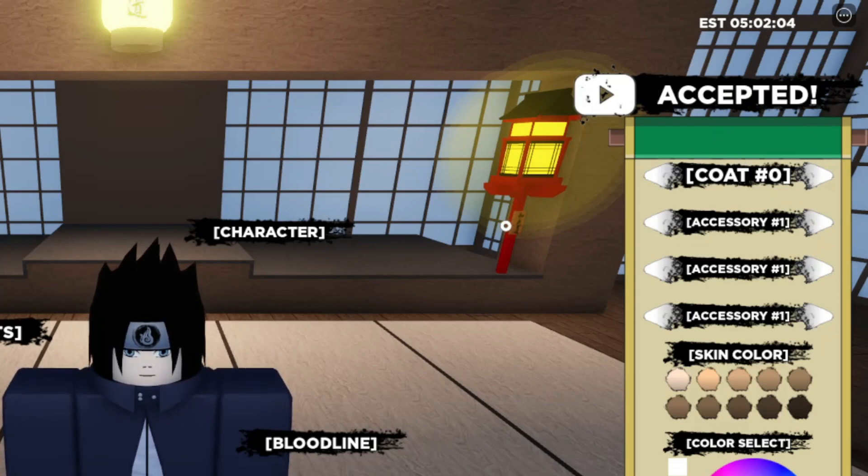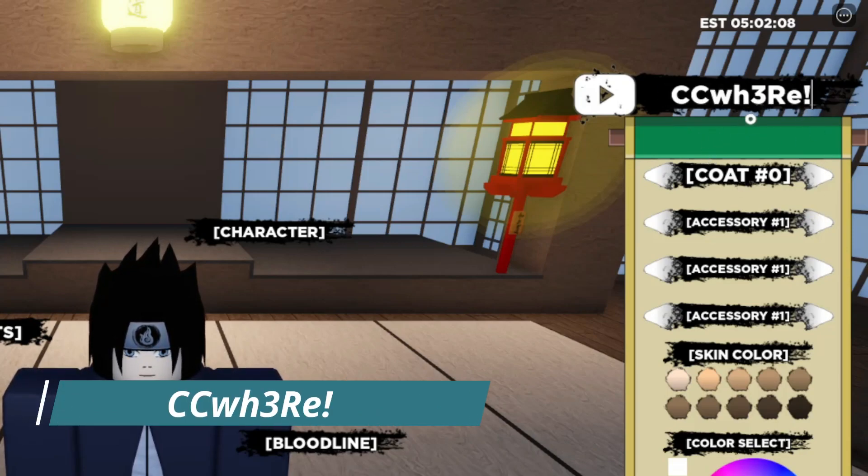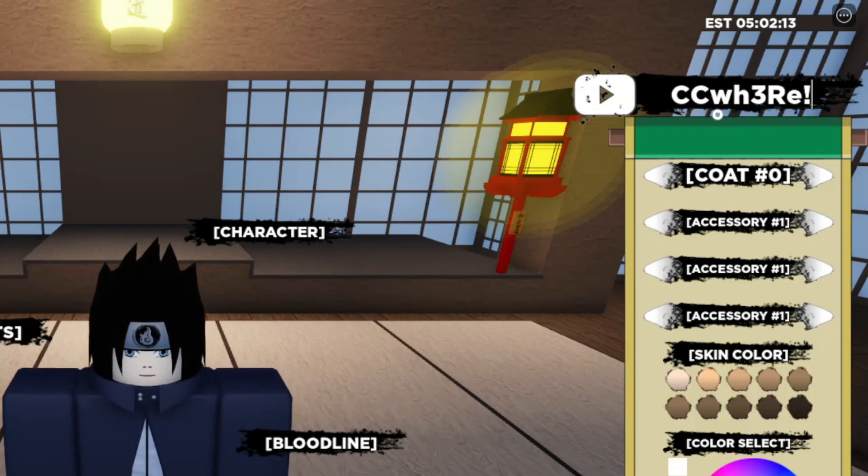The next code is cc where — make sure the upper and lowercase of the letters are correct, and also the number. This is number three, just to remind you. And there you go, code accepted.